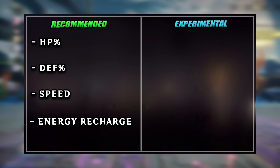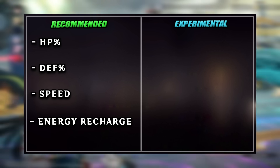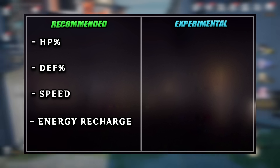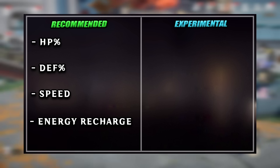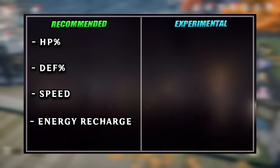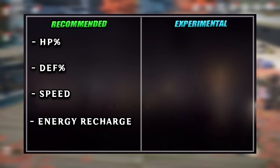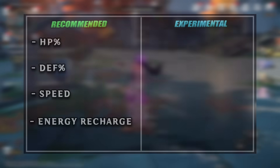Defense Percentage is her second best stat and should not be neglected. Having a massive HP pool is great, but without damage mitigation you won't last long. Defense is key to ensuring your Fuxuan stays alive as a solo sustaining unit. Speed is good, but unlike other sustaining units, Fuxuan requires skill points to operate, meaning it's not as important as on other healers like Luocha. Its main benefit is extra damage, break, and crowd control protection, but it also gives more ultimates. Energy Recharge is very important for gaining more ultimates and should be prioritized over speed if all you want is more ultimates.